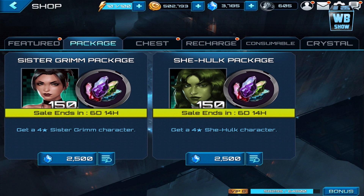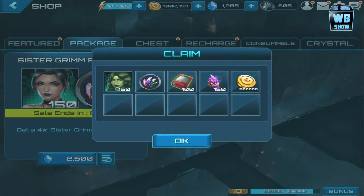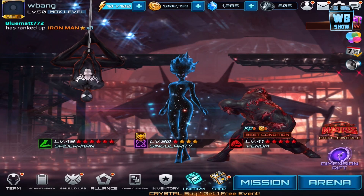Some of the X-Men stuff, I heard Deadpool, and I'm still wondering what's happening with Doctor Strange. Anyway, let's get right in here and pick up She-Hulk. Here's the package — would you like to purchase? Let's press OK. Two thousand five hundred crystals — let's get it. There we are: 150 She-Hulk biometrics, 180 Nornstone selector, level 5 EXP chip, 100 of those, and 500,000 gold. Really good stuff.